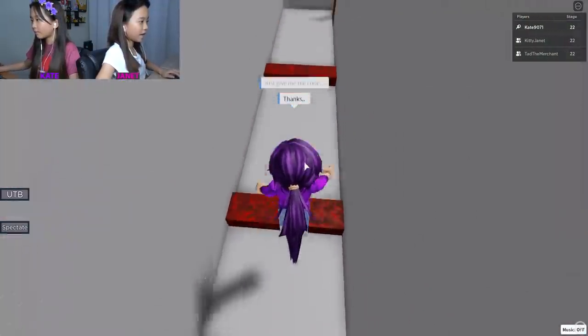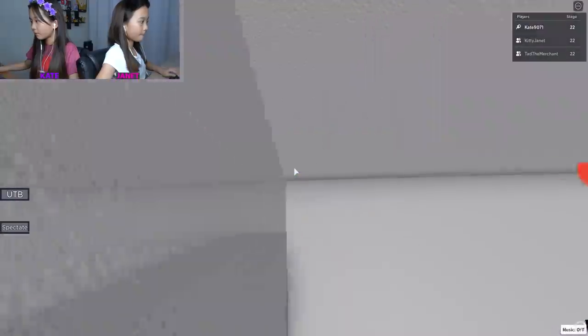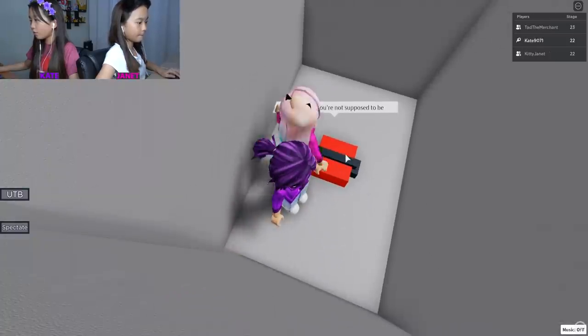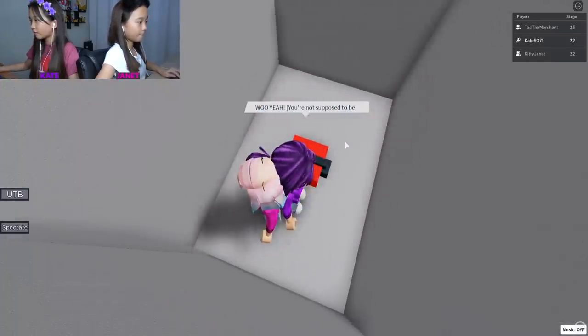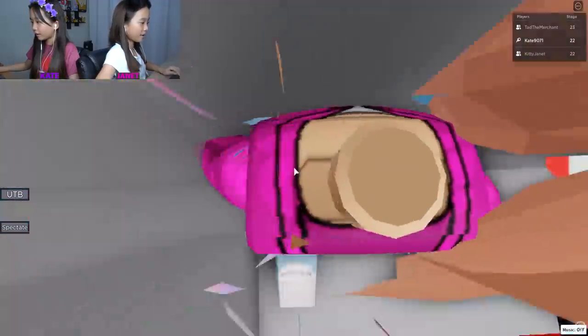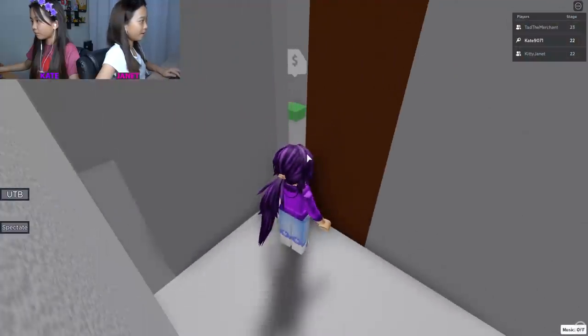Four zero five nine! What was this? Oh whoa - you're not supposed to be here! Okay wait, what was the code? I don't remember. I think it was four zero five nine.